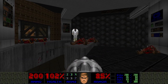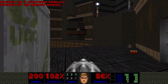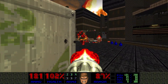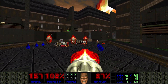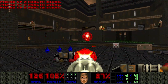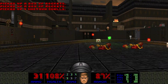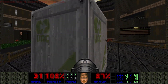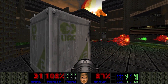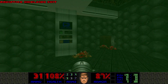Any secrets on the consoles? There's a hell knight up there — two of them. Here's the rocket launcher, very nice. Did I hear a mancubus? Let's take the radiation suit so we can traverse the nukage pool.